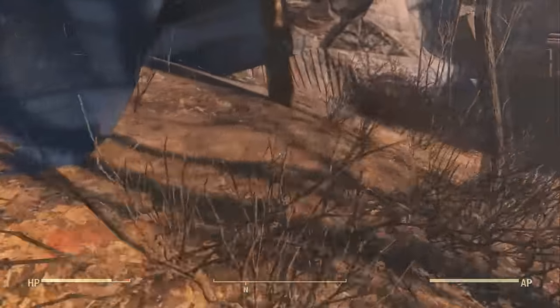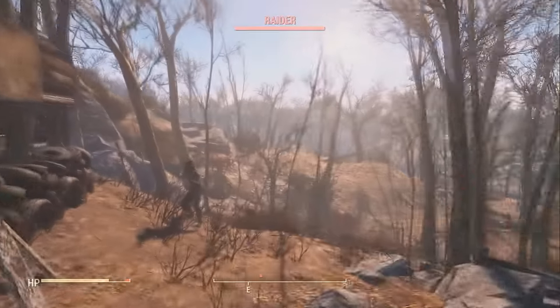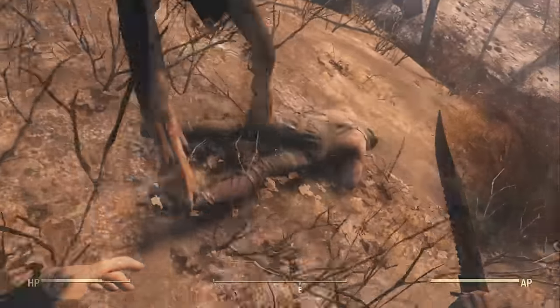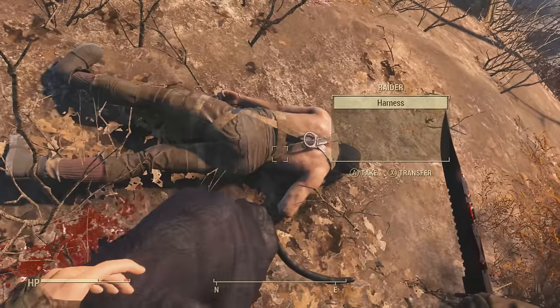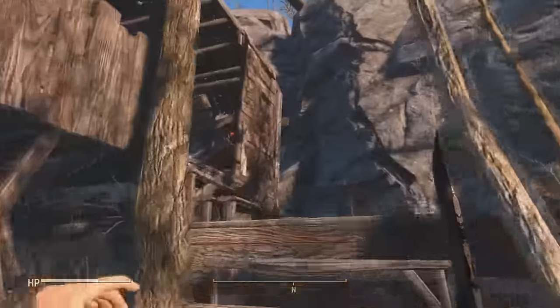Lastly, this next one is literally right above Sanctuary on the map. A raider seems to have made a shack out in the woods, along with his trusty sidekick. There is also some loot that you can scavenge in this shack — nothing too crazy inside — but nonetheless this place is still hidden in a random area in the woods and is unmarked.